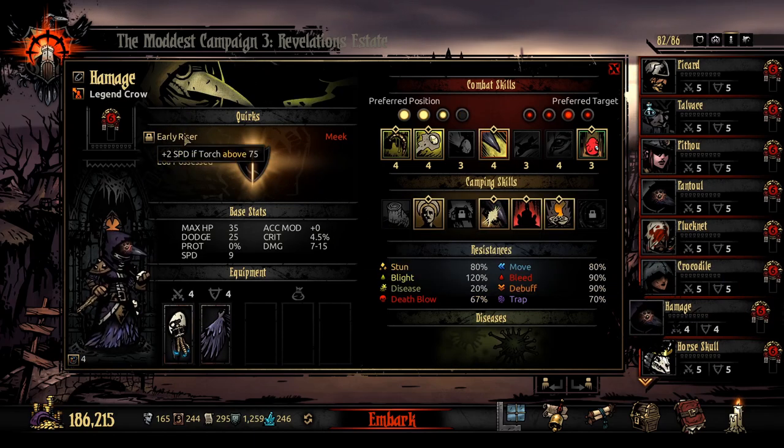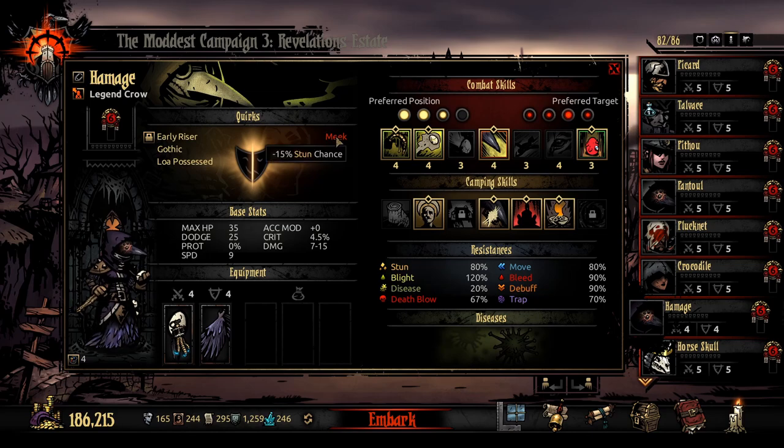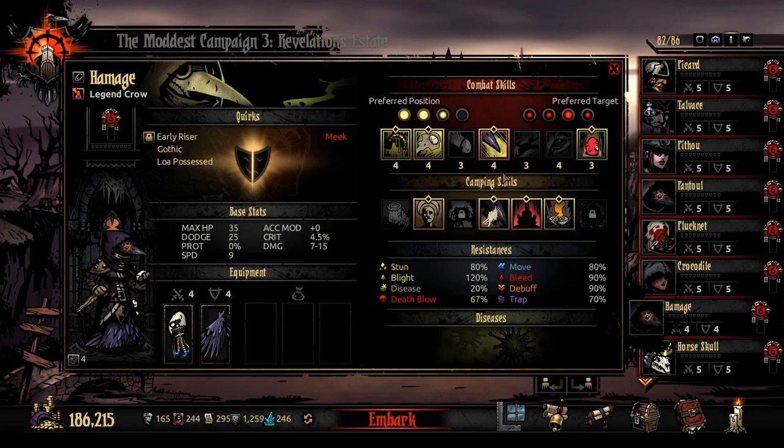Speed if torch is above a certain level — I love speed. Speed's the best attribute in the game and I like to play on Highlight. Meek — I want Meek on this character because he can't stun. So having Meek means it's not like minus Blight Chance, which he constantly uses. If it was minus Bleach Chance, I don't care — Food for the Nest is the worst skill in the game.